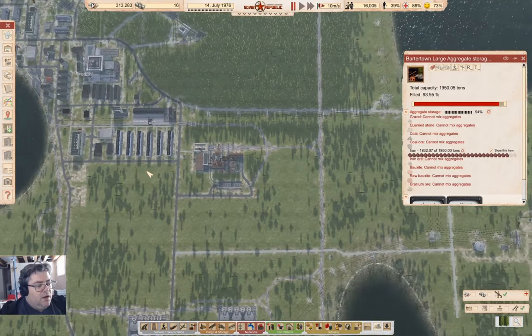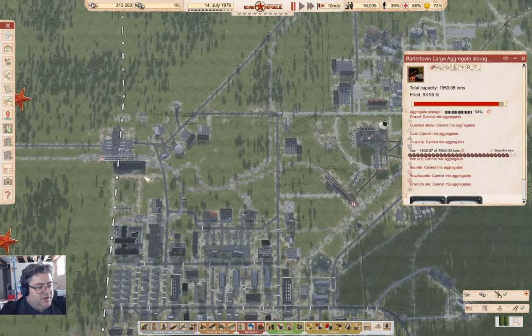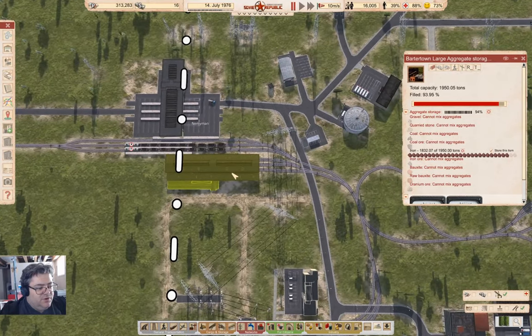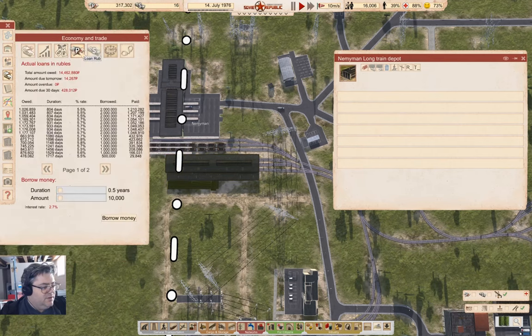First of all, we need trains. The train depot is over here. Let's get time rolling a little bit — we're going to need to take a loan or two to get the trains. So let's set this up for taking a million-ruble loan for five years.